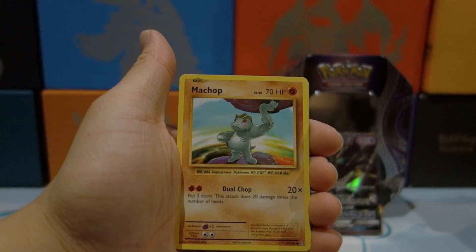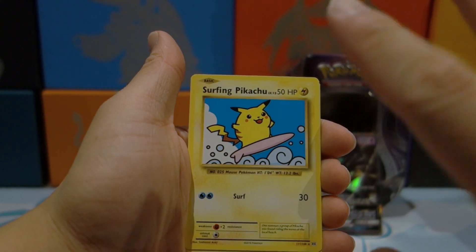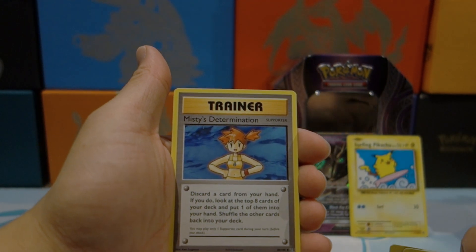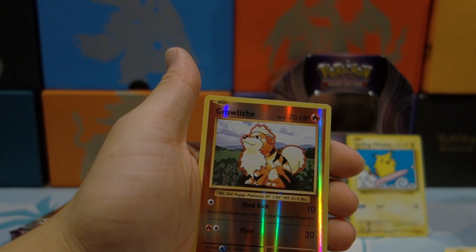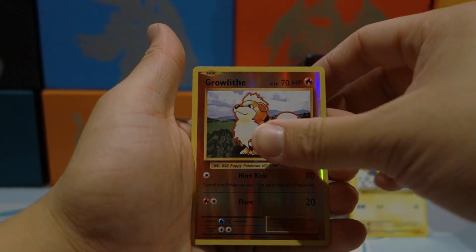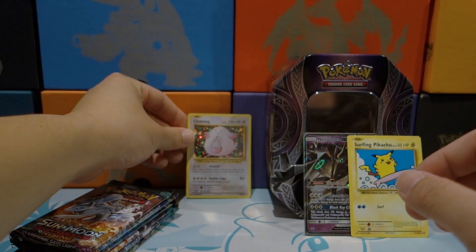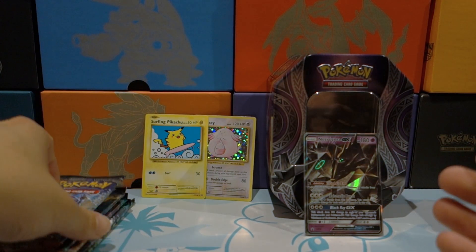We're almost at 500, so the giveaway is going to drop soon. Make sure if you're new to subscribe to the channel for more content and to enter the giveaway. We got a secret rare surfing Pikachu - that's pretty decent! As mentioned, we'll be giving away those three pin blisters. Also pulled a reverse holo Growlithe and a holo rare Chansey - we'll put the hits over here.